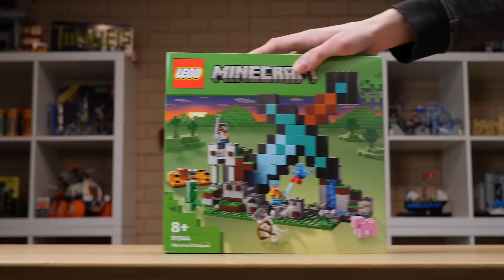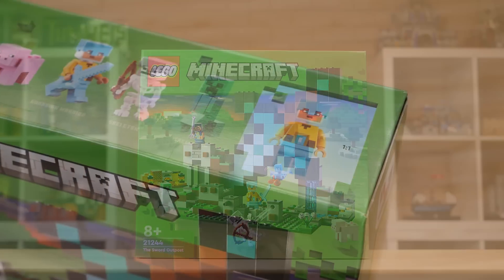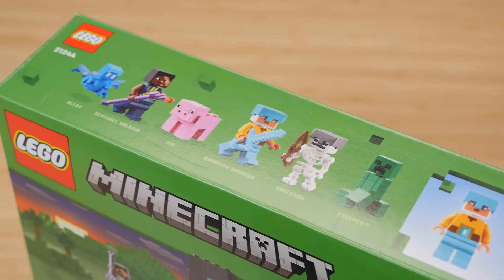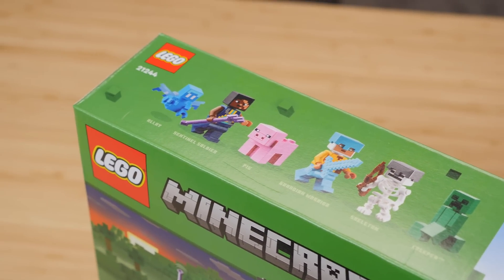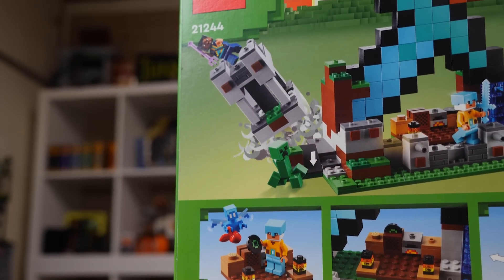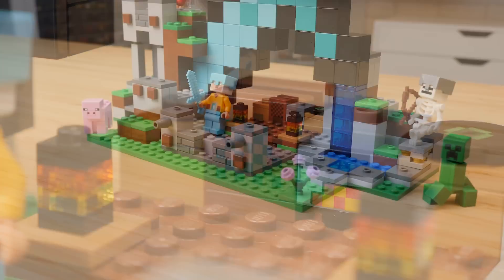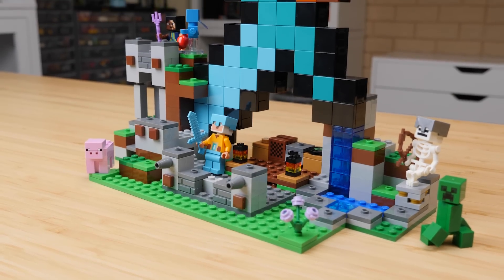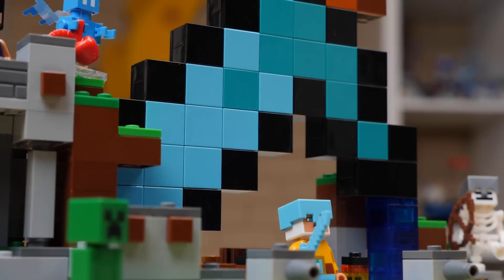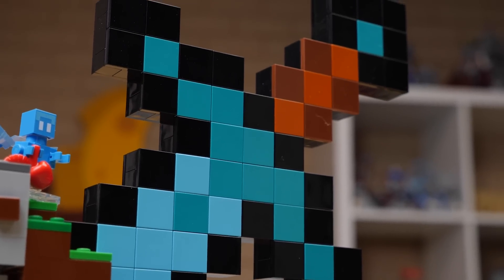Set number 21244, the Sword Outpost, is the LEGO Minecraft set I didn't know I needed. We've got our fair share of new things in this set: our first LEGO Alley, two brand new character skins, an Enchanted Trident, and perhaps my favorite, a printed jukebox. Yet at the same time, there's something very old school about this set that draws me to it like none other in this wave. Let's take a closer look.